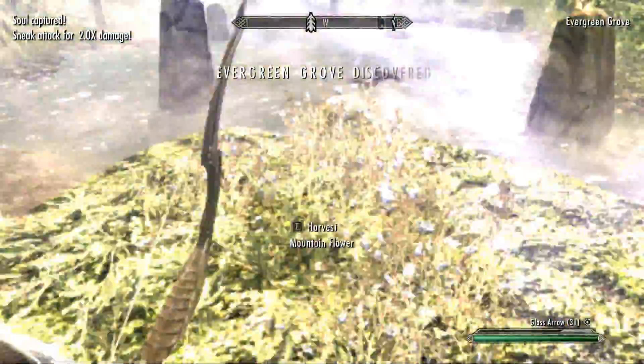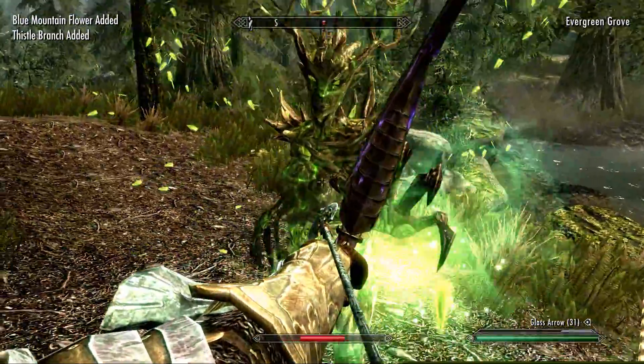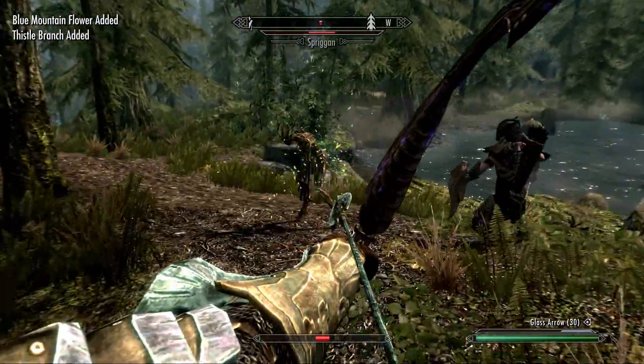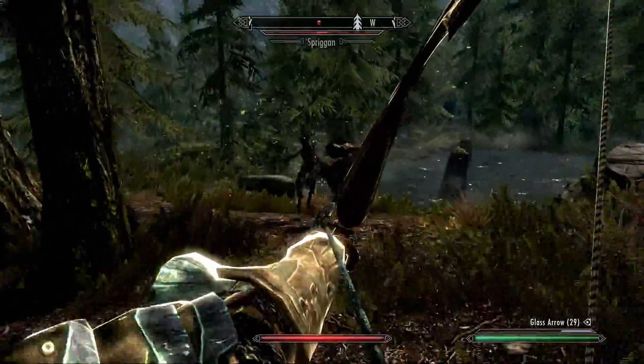We just took down the spriggan — one of the really dangerous enemies if you're not prepared, but relatively easy when you have healing potions.